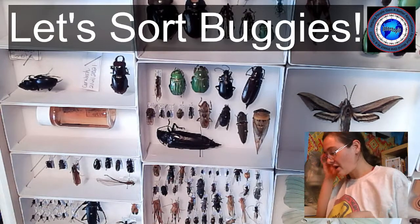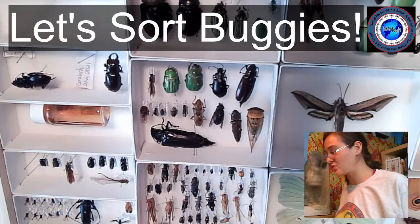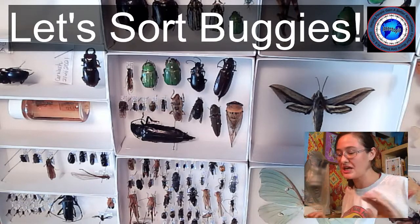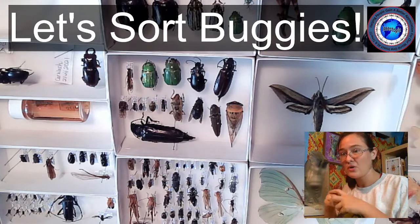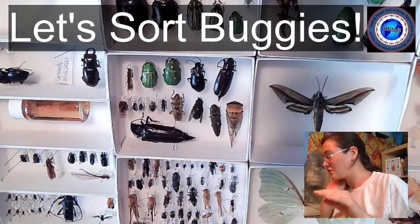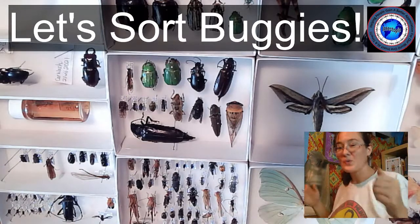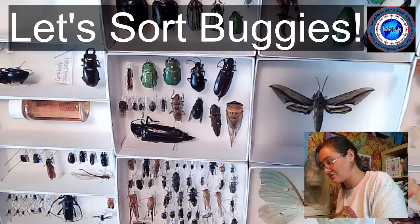We are looking at the collection and we're going to start sorting these to order. When we're talking order, that's a fairly large group of insects. We're going to collect all of the beetles and put them together, put all the bees, wasps, and ants together, put the butterflies and moths together, and then start rough-sorting them. We can also start sorting them by family.